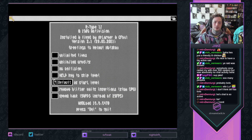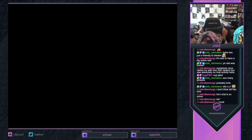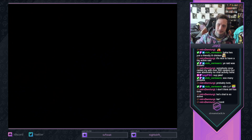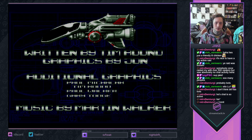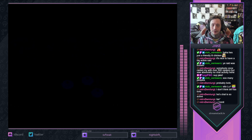R-Type 2, not looking like I would have expected it to. For Activision — imagine Activision and Irem cooperating to have a not too hideous conversion of their game. Things do be weird.